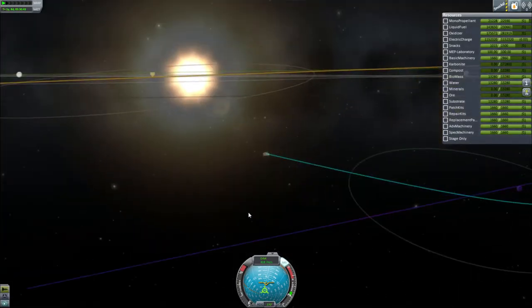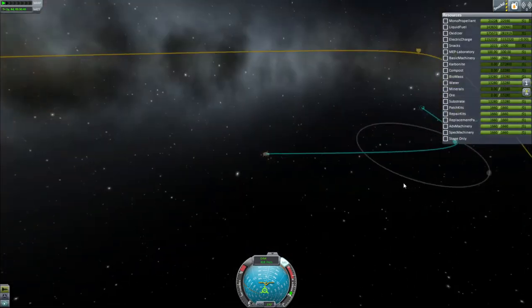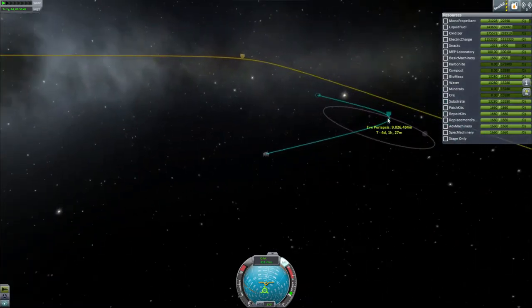We're not actually hitting the planet, but you can see we're getting pretty close. We're actually going the right way around it, so we won't have to worry about having to be in retrograde, because we want to actually catch Gilly here. Gilly is where we're going to do most of our efforts.